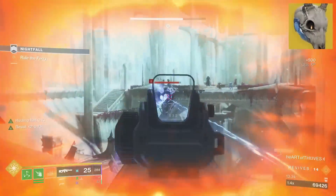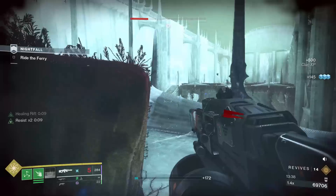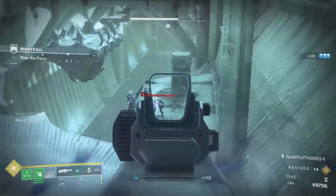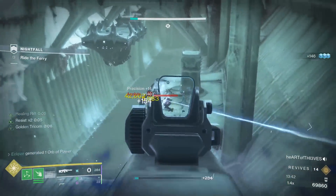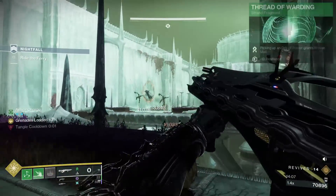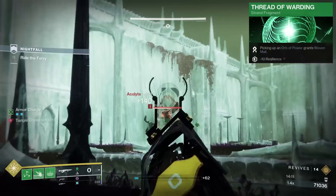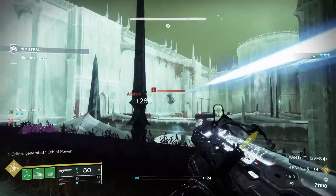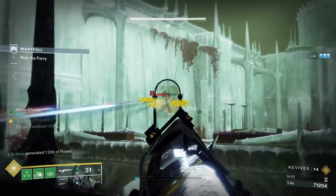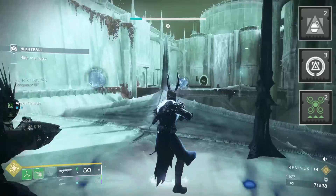The Stag — a long forgotten exotic that, in all honesty, synergizes perfectly with this build. Standing in your healing rift will provide you with 25% damage reduction. It also stacks with Woven Mail, a further 60% damage reduction. This is due to the fragment Thread of Warding — picking up an orb of power grants Woven Mail.